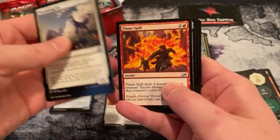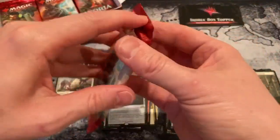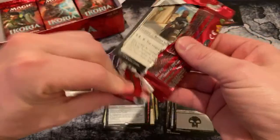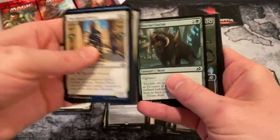Flourishing Fox, Crystal Spill, and the Ozolith — that's a good one. Good little legendary artifact. Easy to shut down, but it's always good to have options.